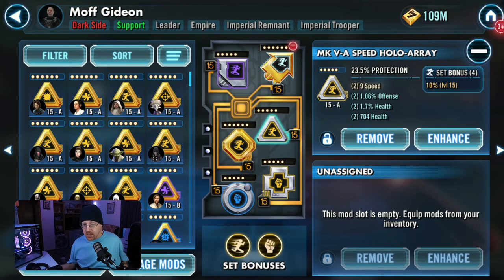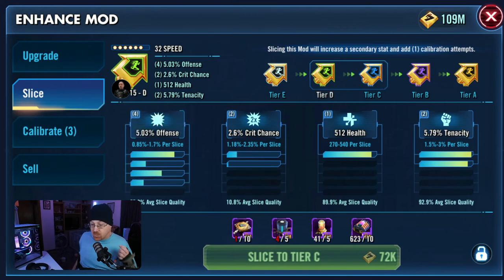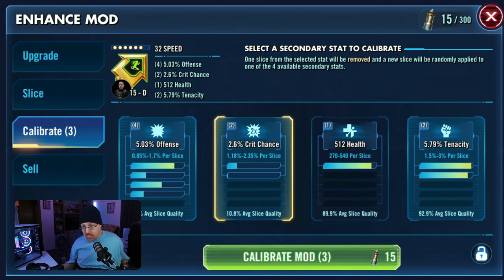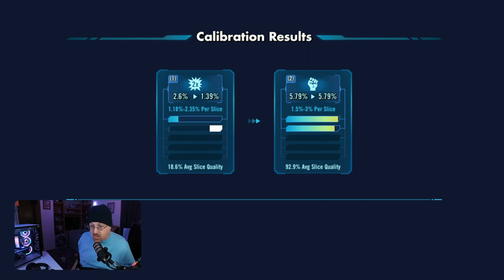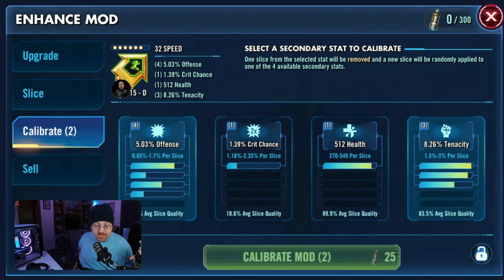Let's go back and find a mod we can actually calibrate. We're going to click on the main mod, click Enhance so we can slice it up. We got some offense stat on this mod — do I really want to change anything? I don't need a whole lot of health, so let's go to Calibrate. I've only got two stats I can take away from: crit chance and tenacity, because health only has one upgrade so we can't remove it. I'm going to choose crit chance, calibrate — and we end up with tenacity. We got 1.3 percent crit converted and tenacity raised up to 8.26 percent — almost a 3 percent increase in tenacity. We're going to keep these changes.